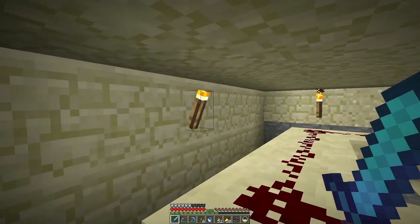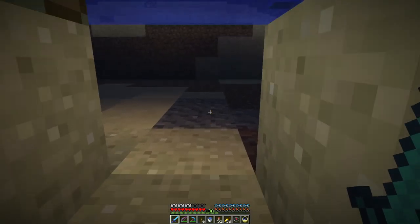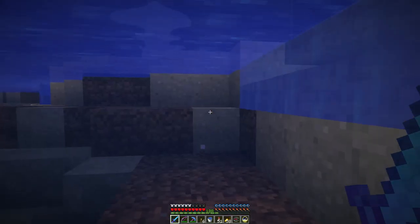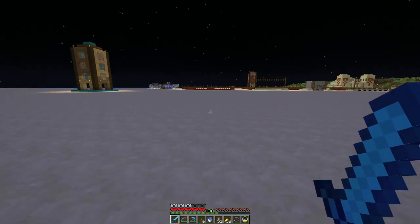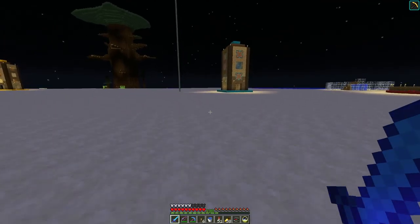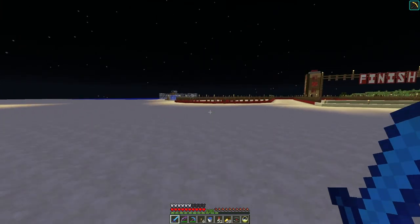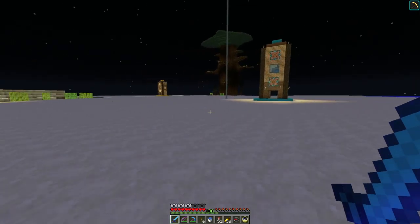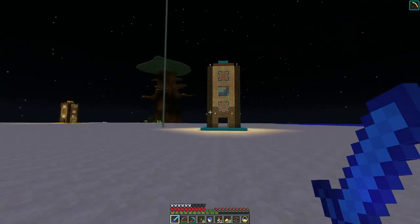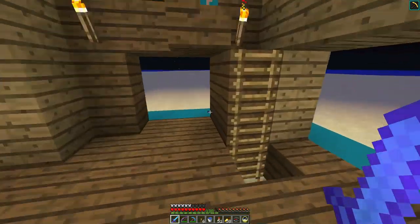Oh, it must be these torches. Slabs do weird things with the light — in theory they're supposed to block it but they don't always seem to. They block the light from a propagation standpoint but they don't block the rendering of the light. So, slime farm — let's go take a look.